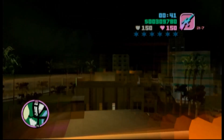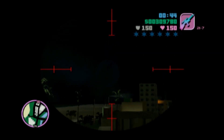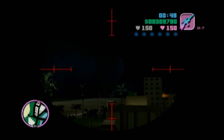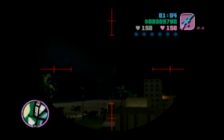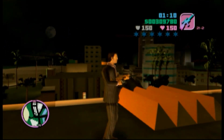Another little Easter egg that some people may not know about — this is actually present in GTA 3, it's also in San Andreas — but if you shoot the moon with a sniper rifle, you can actually change the size of it. Make it giant, or you can make it more natural sized. It looks more realistic to me.